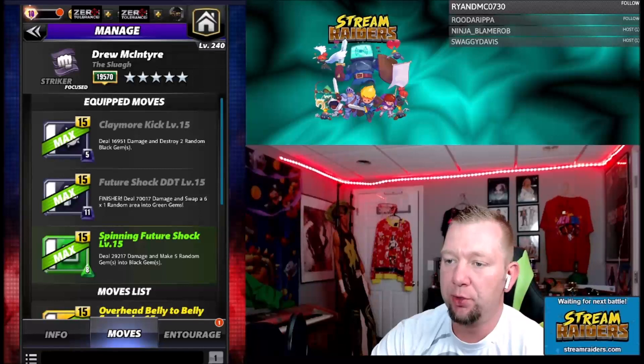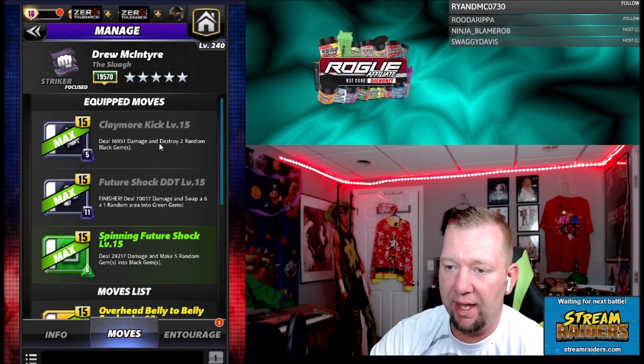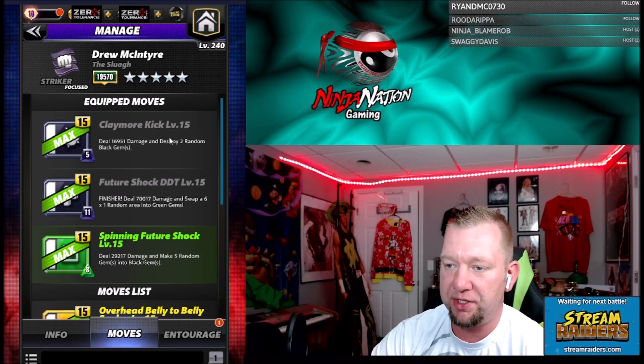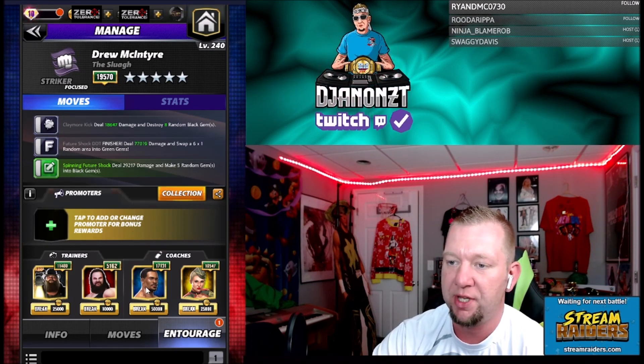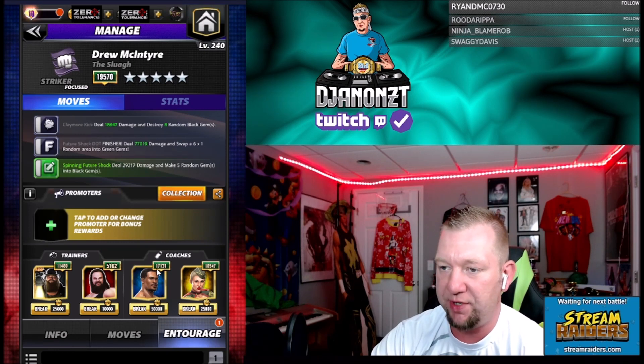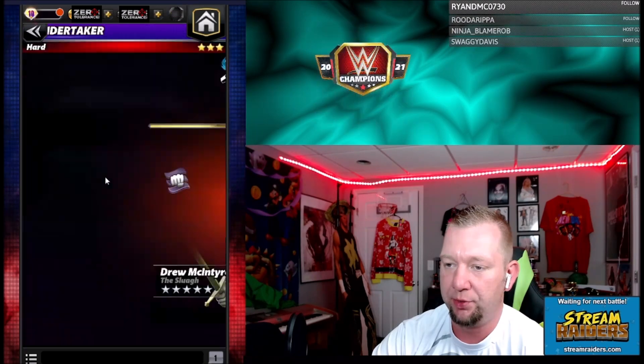Alright, we're back. The five-star move is the Claymore Kick — 5 charge, deal 16,000 damage and destroy 2 random black gems. I'm gonna pair that with the Future Shock DDT — the original finisher — and the Spinning Future Shock. So we're gonna make random black gems, make an area into green, and then destroy black gems. We're gonna start this one with Bray and Braun — the Wyatt family. Bray starts with more black move points, Braun will destroy more black gems. Montez will add black move damage and destroy another black gem. Lacey's still just for purple and green move damage.